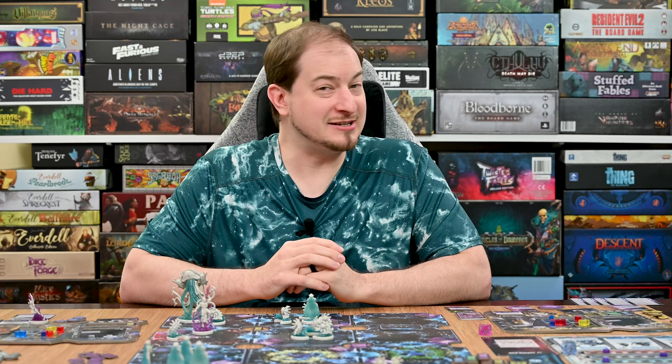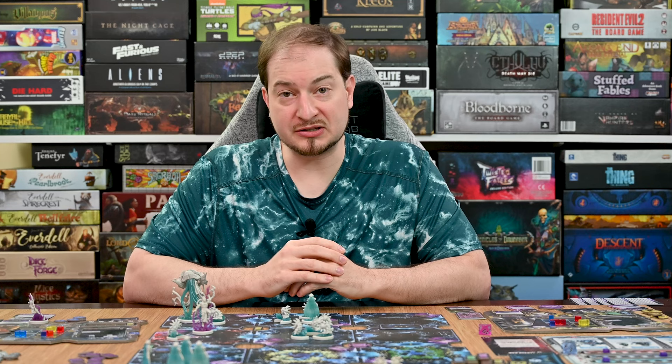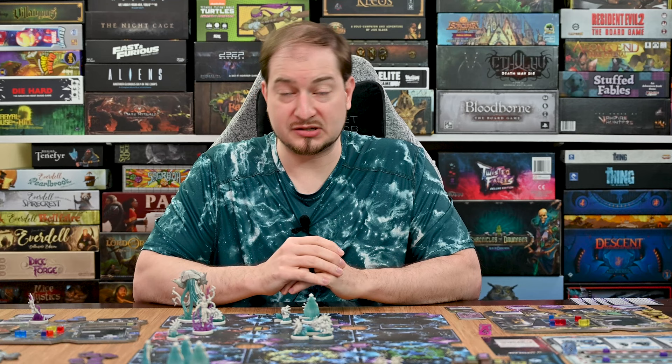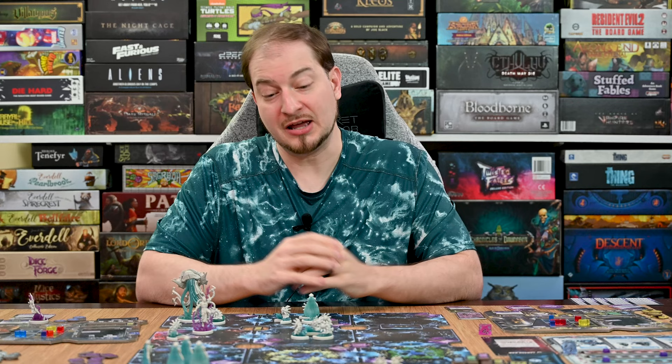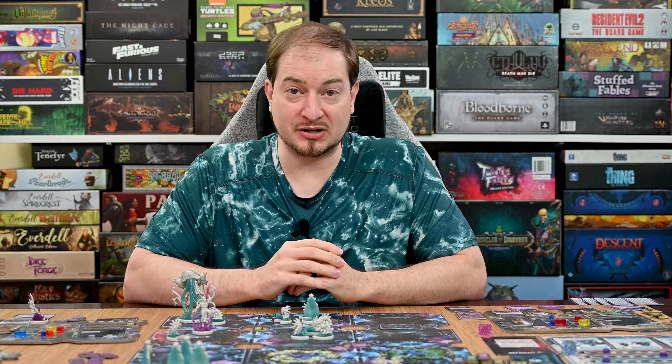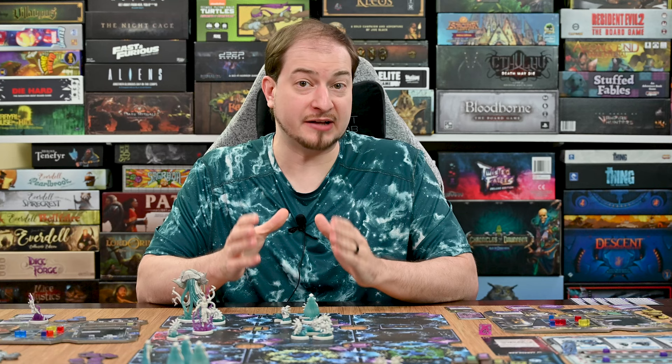That was a close battle — Strom almost came out on top, but the ICE locked things down. The guardian moved around eliminating gates and winning the game for the board. This one is still on late pledge if you're interested — link in the description. I'm personally excited about the expansion that adds a fully cooperative mode with a massive enemy you all work together to defeat. Let me know your thoughts in the comments below, and I'll see you next time.